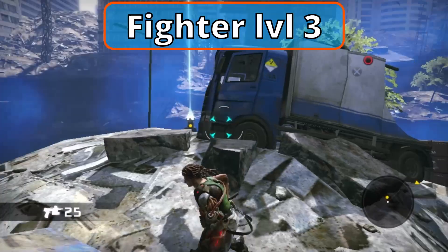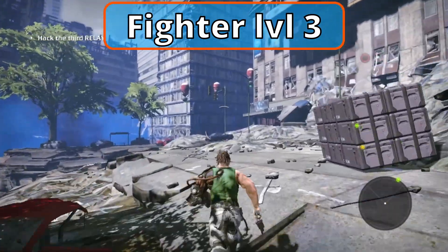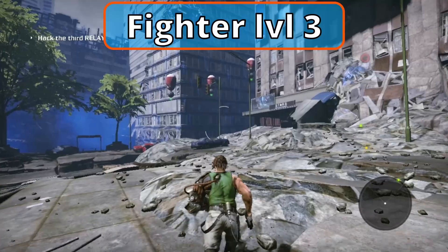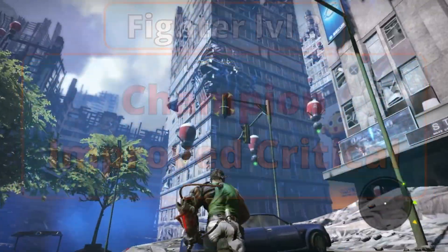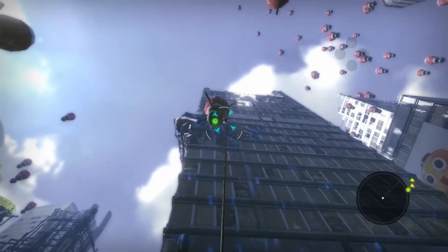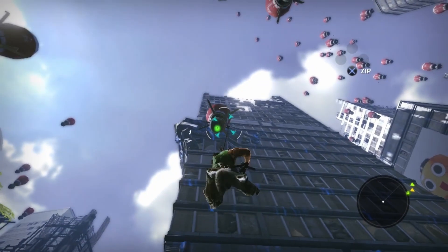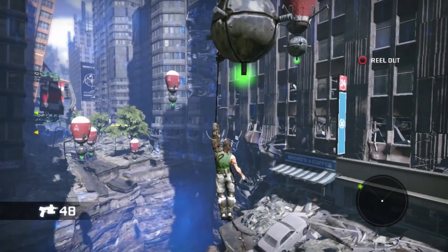Level 3 Fighters receive their subclass. Champion, found in the Player's Handbook, will help this build a lot in a few levels. Improved Critical lets you score critical hits on a 19 or 20. You've reached Character Level 5. Your proficiency bonus is now plus 3. Firebolt now does 2d10 fire damage and Thorn Whip does 2d6 piercing damage.